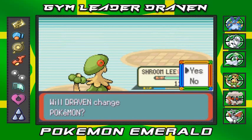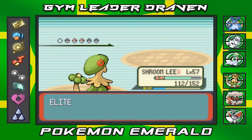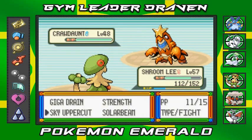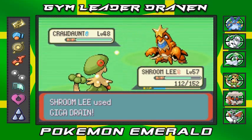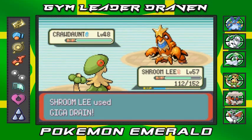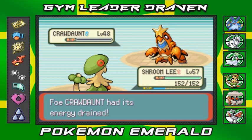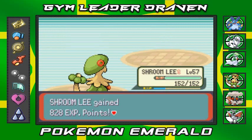Skyblade is gaining some points. Sydney's coming out with his Crawdaunt. Torment could affect me quite a bit, so I'm going to use Giga Drain — heal myself up at your expense. Crawdaunt defeated! Flawless victory, that's right.